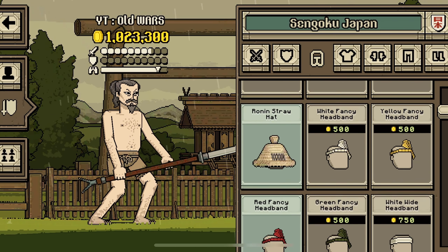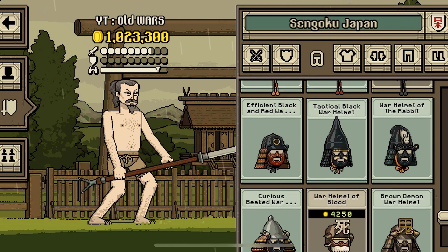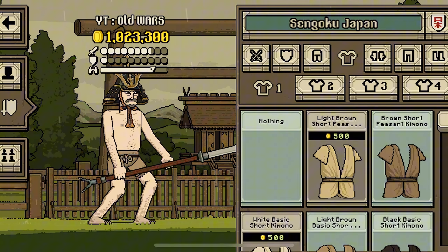Let's take a helmet, a good samurai helmet. There it is. Commanding White Archer's Helmet, equip. That's good.